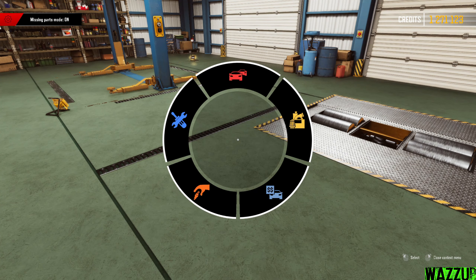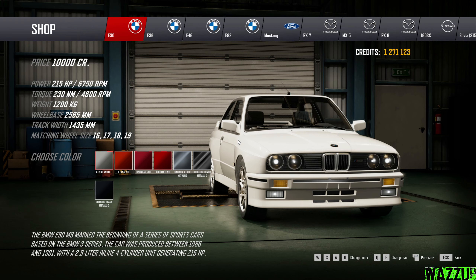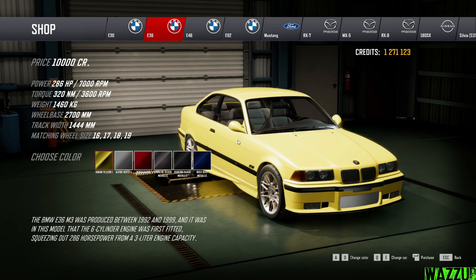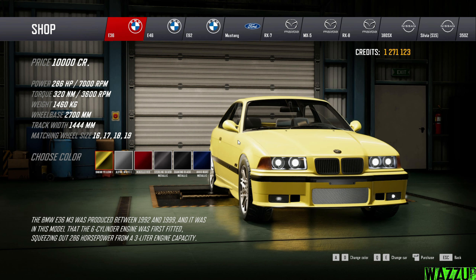First we have to buy it — right-click on the mouse and go to buy a new car. I hope the devs continue working on this game; it has really good potential to be a great drift game. This is the first game I've seen where you can build your own car and drift it. In the shop, we've got the BMW E30, the E36, and the E46 — I think that's the last car they dropped. We can see details like weight, torque, power, wheelbase, track width, and wheel sizes from 16 to 19 inches.